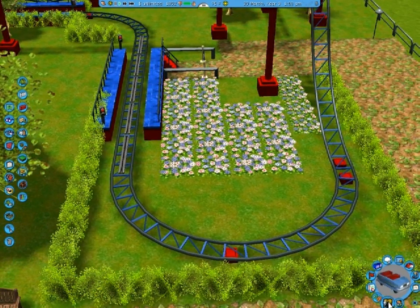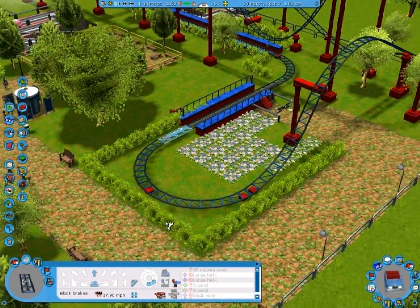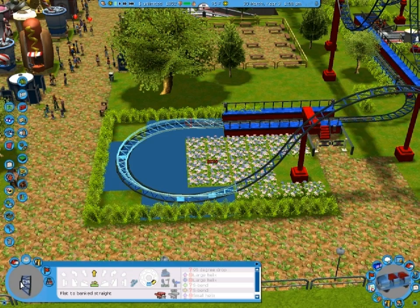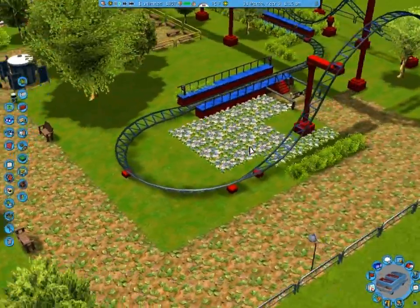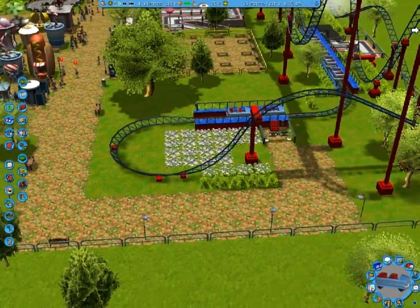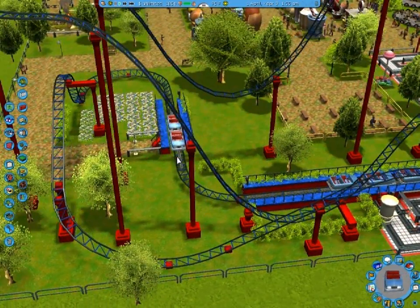This track piece has a brake on it — it seems to be two block brakes. So we'll basically curve that into the station, and there won't be a brake run, which I think will be fine, considering I don't expect this part of the station to be too crowded, ever.